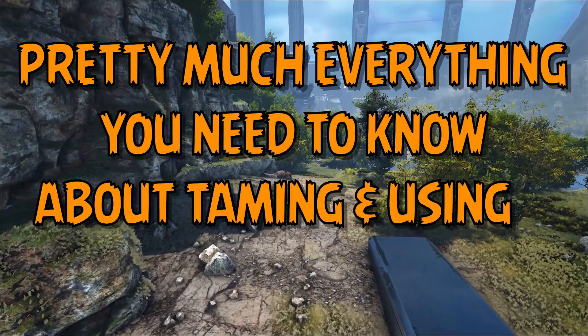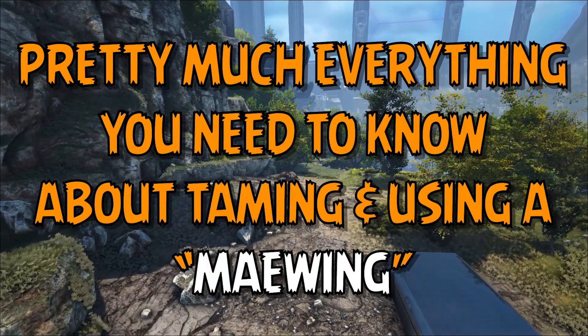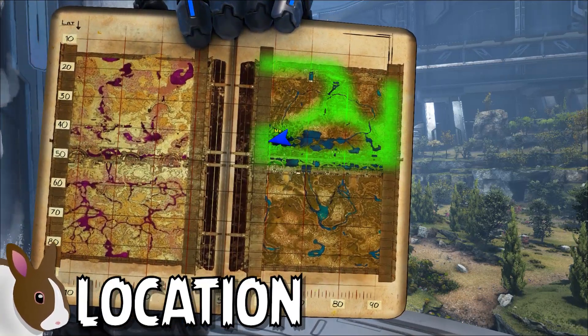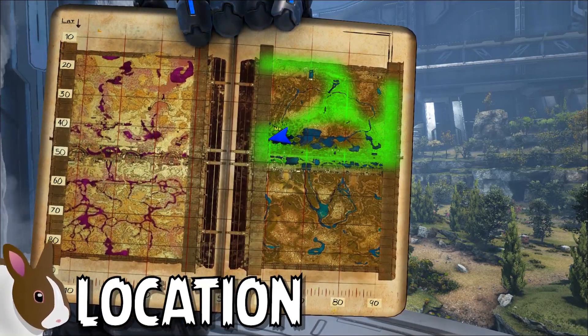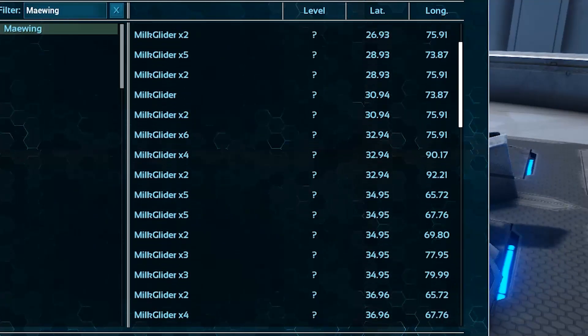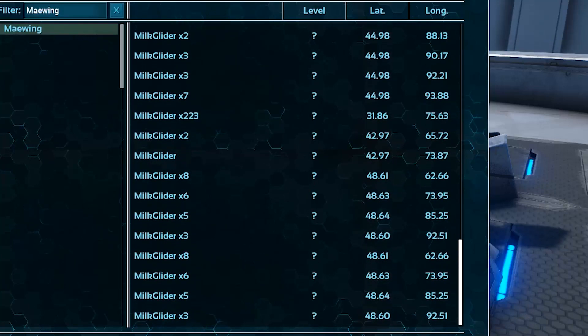Pretty much everything you need to know about taming a Meiwing in Ark Survival Evolved. Meiwings can only be located within the northeast region of the Ark Genesis Part 2 DLC map. Using an S-Plus Tech transmitter, I was able to scan and locate Meiwings at the following locations, so feel free to check these spawns if you'd like.